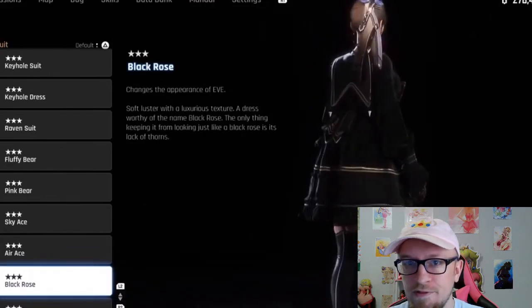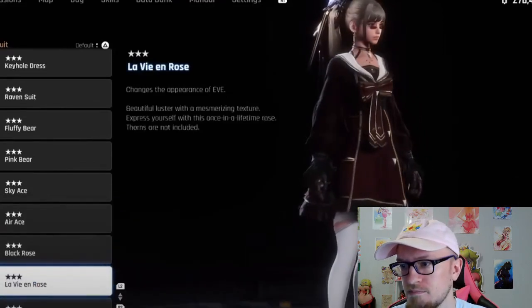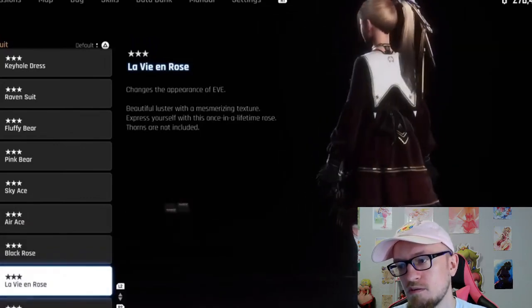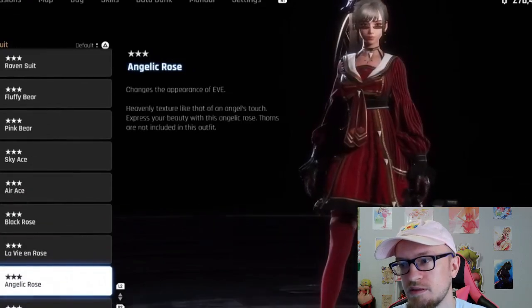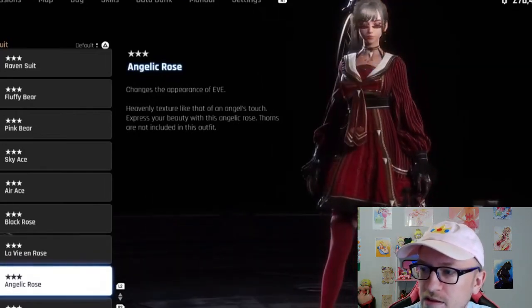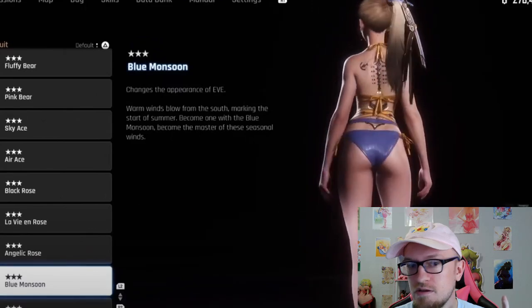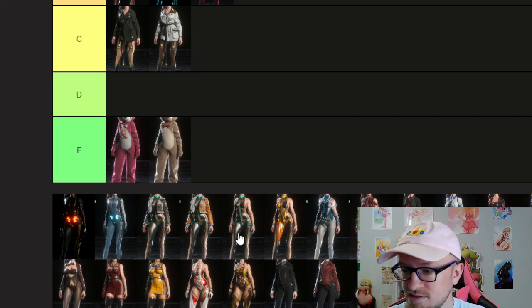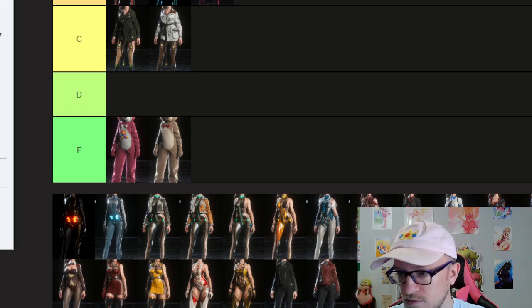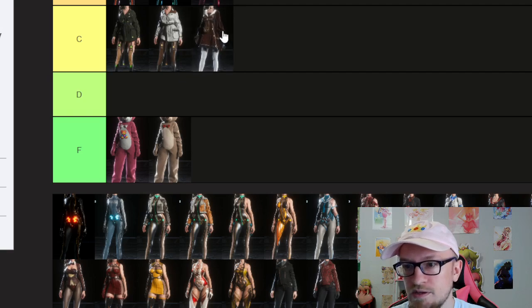Black Rose — so this is like the Gothic Lolita stuff. It's interesting, but for me it's going to be a C. The black one was actually the least interesting. There's also a more interesting color and a red one. You can see the patterns better on red. I like the legs better for the Sky Ace outfit, so we'll keep Black Rose in C tier. There are a few outfits that look similar but aren't the exact same thing — different colors of similar styles.